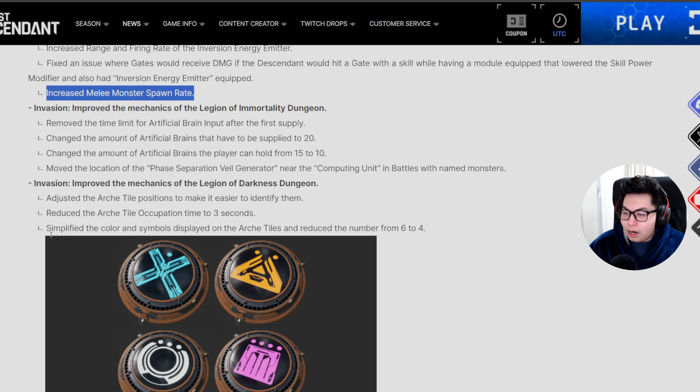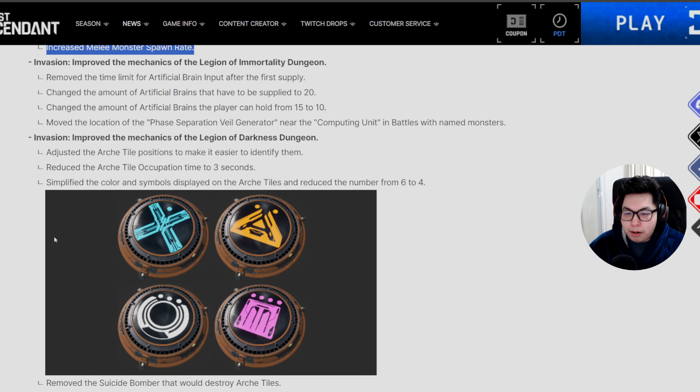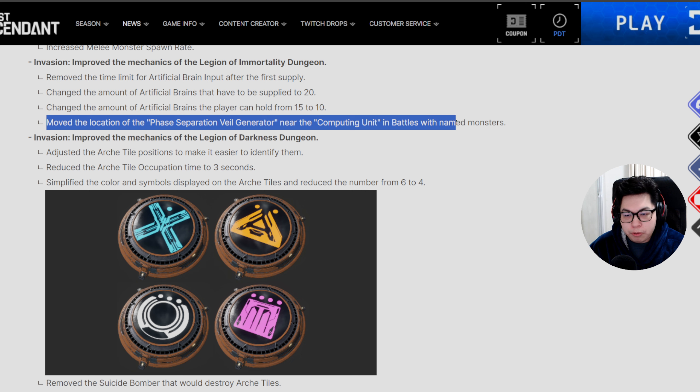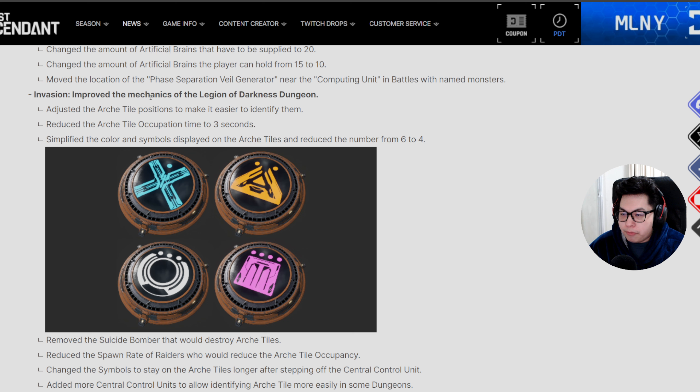For the Legion of Immortality — this is the one where you put brains in the machine — previously it required 30 brains, now you only have to put in 20. The amount of brains players can hold has been decreased from 15 to 10, so you collect 10, shove them in, collect 10, shove them in. They've also moved the location of the phase separation veil generator near the computing unit to make it easier to target after depositing brains.